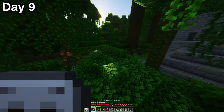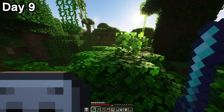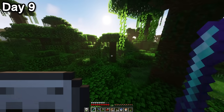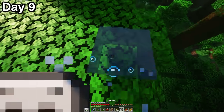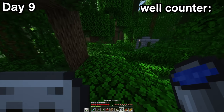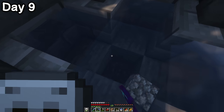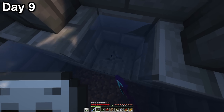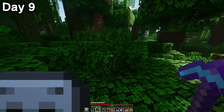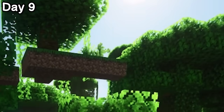Instead of heading back home, I decided to keep heading east. I was going in more or less a straight line, so it wouldn't be difficult to find my way back. I also probably did more water buckets in this one video than all my others combined. I found another well — bringing our count up to 2 — with an anthill nearby. Unfortunately this well didn't have any emerald ore like the last one, so it was a stupid well.